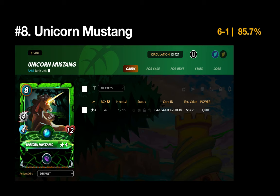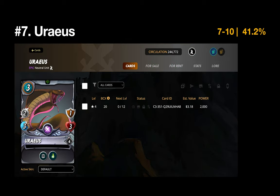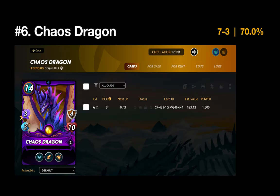Number 7 is Uraeus — in the top 10 more for quantity than quality, with a sub-500 record at 41.2%. Being in the neutral splinter means you can use it quite a bit, and I do like its poison ability, but I'm surprised it isn't winning more matches. Number 6 is the first and only Dragon card to make the top 25 — the Chaos Dragon. At level two it has flying, scattershot, and blast, and that magic damage is something else — seven wins, 70% win rate.